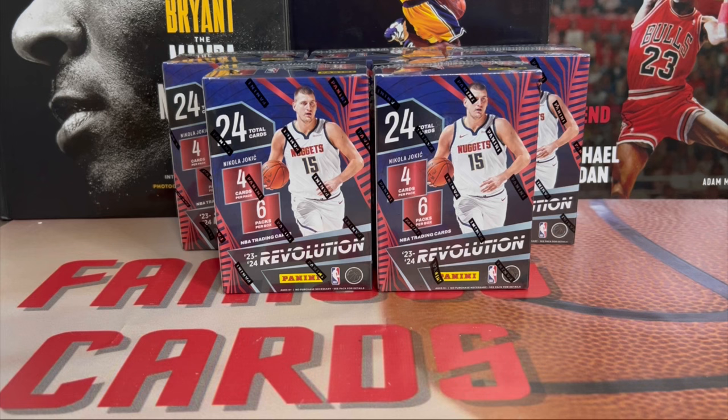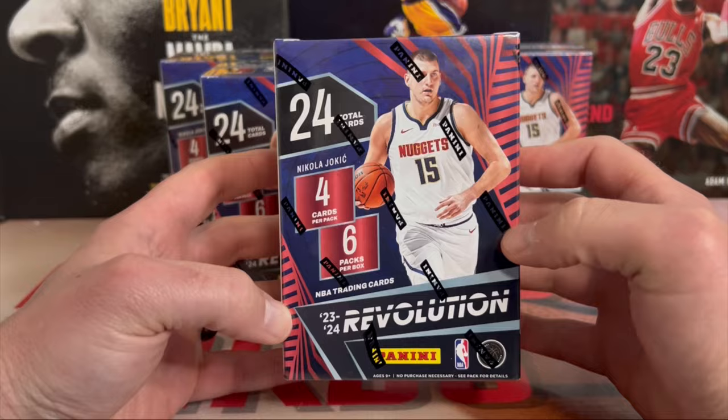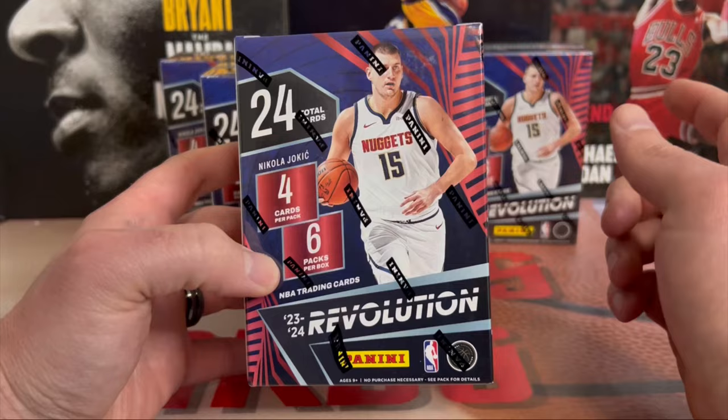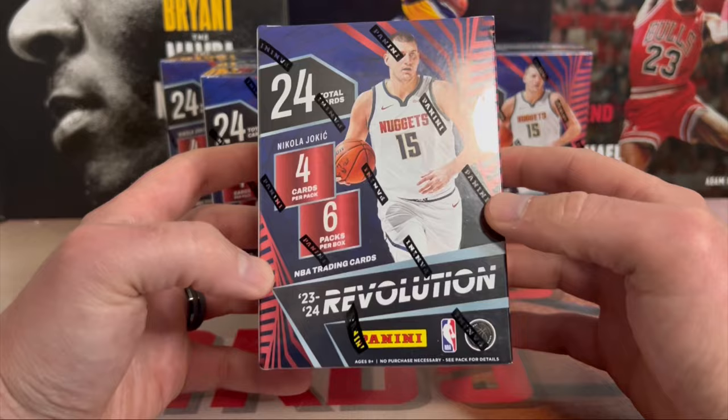Hey, what's up guys, Famous Cards here. Hope you guys are having a wonderful day. Welcome back to the channel - we've got an exciting video. We have a retail debut: the 2023-24 Revolution blaster box. They have hobby boxes, but this is the first time they've come out with a Revolution retail blaster. Today is April 10th, Wednesday. I ordered them yesterday and got them today, so one day shipping from Target - fastest I've ever received cards from Target.